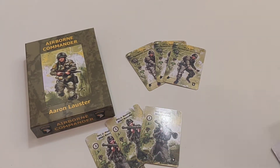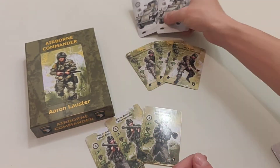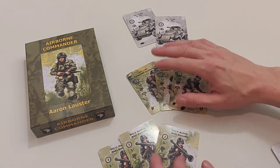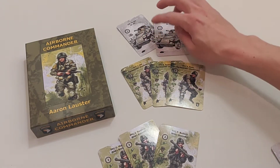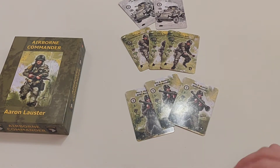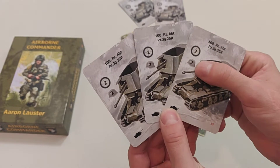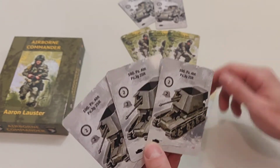There are two tanks which only have one defense, so these AT guys will kill them and the tanks won't be able to defend themselves — basically two free points. Then you have the three bazooka guys, who are able to counter the three tanks that have two attack and two defense, so those tanks are not going to be able to kill the bazooka guys.